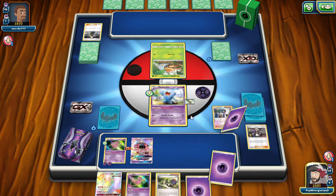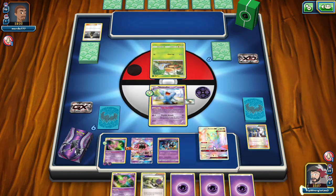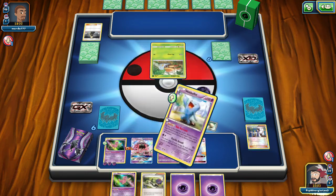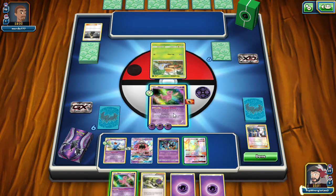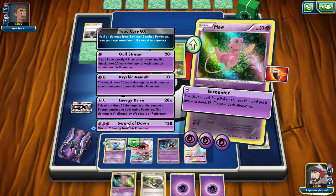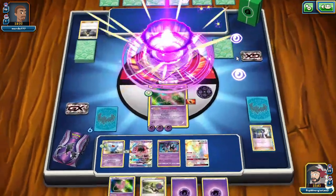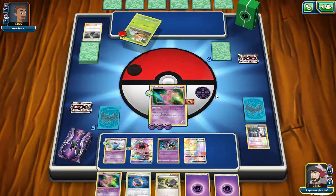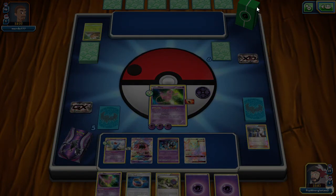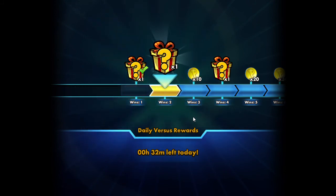We're going to go ahead and Sycamore here, see what else we can get out here. And I think that's everything we need. Too many options right there. There is the power of Mew by the way. We'll be able to show this off a lot more in the tournament. I believe that was Vikavolt. They just only drew a Grubbin.